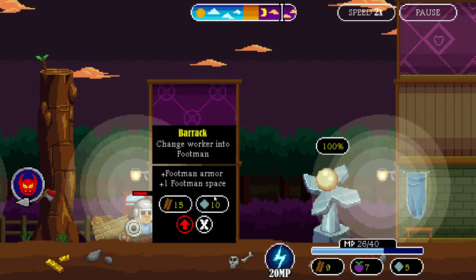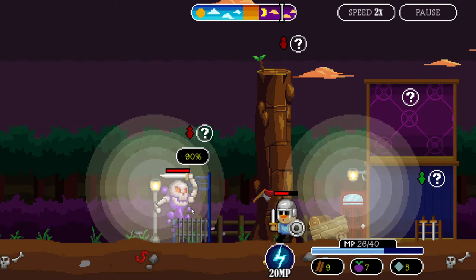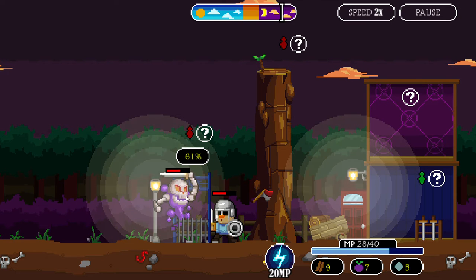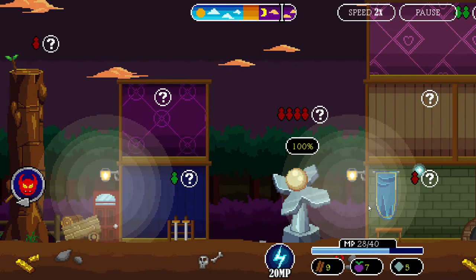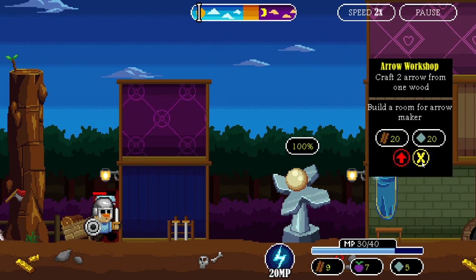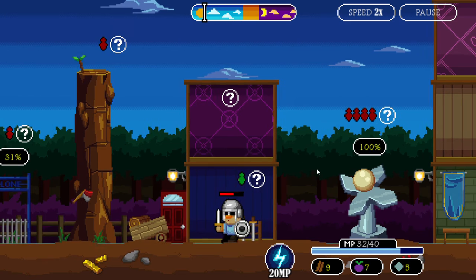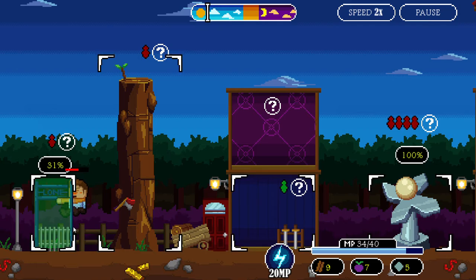I need to upgrade the gate as fast as possible because these guys do a lot of damage to the door — they can easily get in and deal mass damage. These flames are dangerous. I'm going to need an archer den and an arrow workshop, which are going to be expensive because there's a new enemy that flies in the air, and ground soldiers cannot hit it. It's super bad.